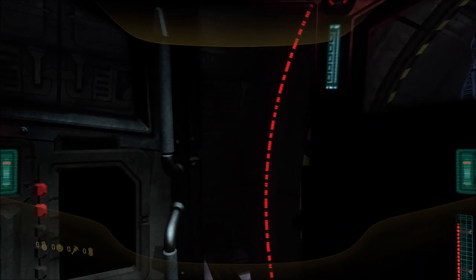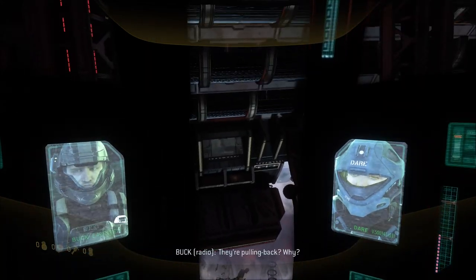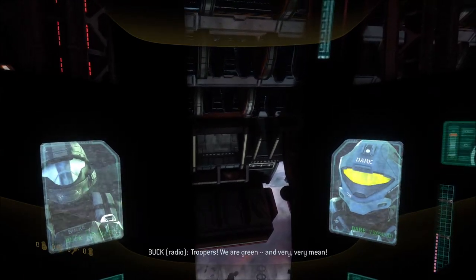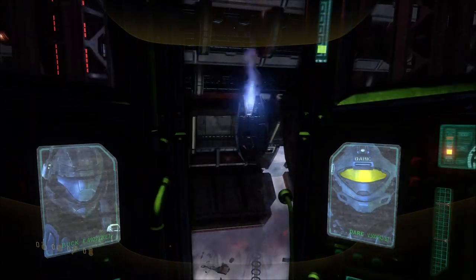So during this cutscene right after you drop, there is a UNSC frigate that's blown up in half over the city in orbit — actually very much in low orbit — but we don't really know what the name of that ship is; it's never actually explained in game.